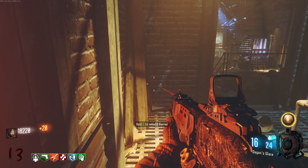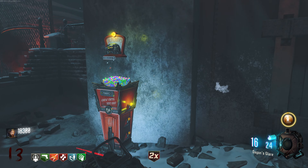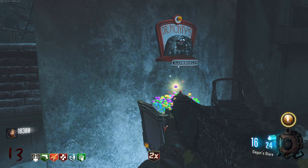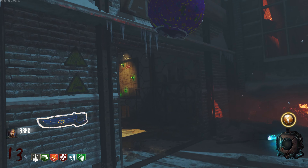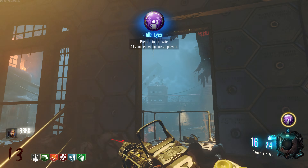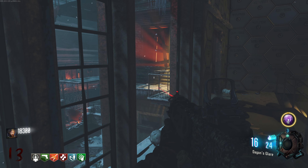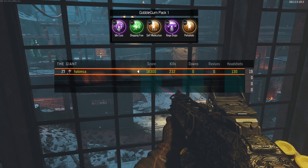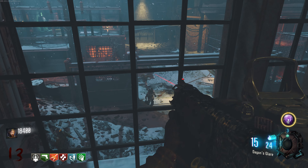Prepare the window for fun. I'll go ahead and grab an extra Gobble Gum just in case. In Plain Sight would be perfect. Idolize — yep, that's the one I meant actually. It's better than In Plain Sight. Zombies will ignore all players and you get three of them. I don't remember exactly how long it lasts — I think it's like 30 seconds each maybe. But yeah, it's pretty nice, I like it.